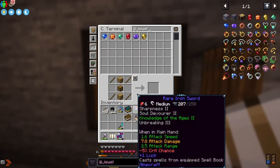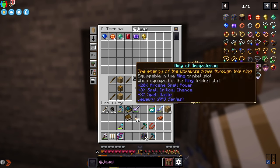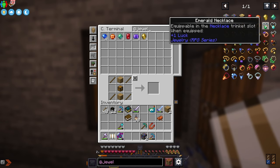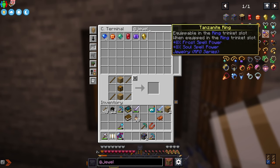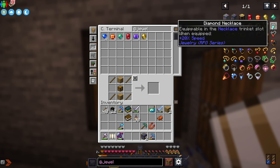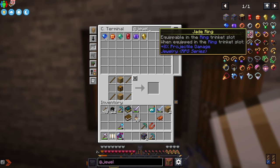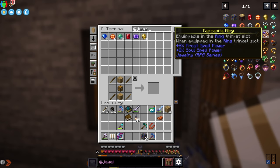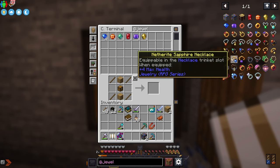Let's take a look at the jewelry mod. If we search in REI for jewelry we get all the jewelry items — there just aren't that many. There are six gems, three rings, and eight each of necklaces and rings — a necklace for each gem and a ring for each gem plus emerald and diamond. They each give a different buff: mold is luck, diamond is speed, ruby is attack, topaz is a couple spells, citrine is healing and a spell, jade is projectile damage, sapphire is health, tanzanite is frost and soul spell. Necklaces give the same buffs.